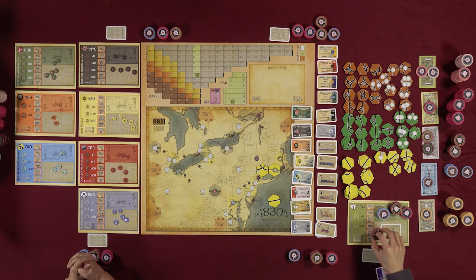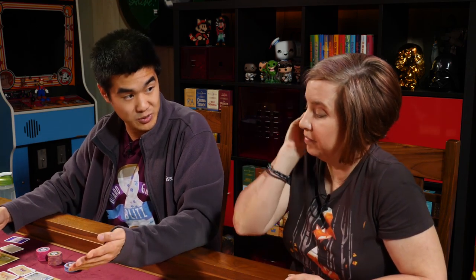With generated revenue, you can either withhold — keeping all money in the company treasury — or pay it out as dividends, where each shareholder receives their percentage share. For example, with $40 revenue: if Lincoln has 20% and you have 60%, Lincoln gets $8 and you get $24.